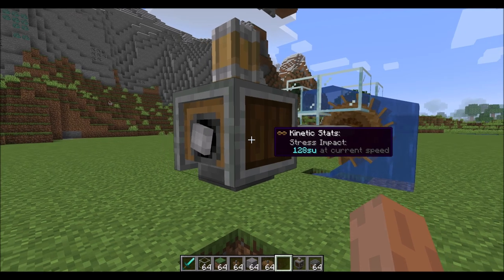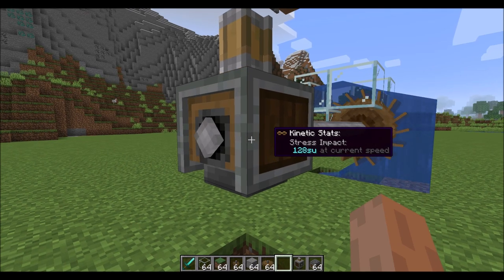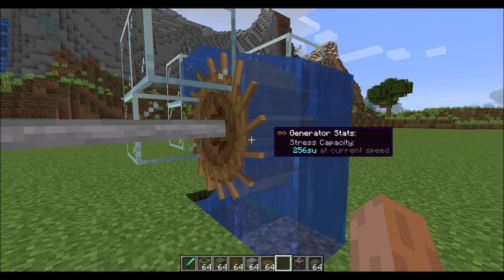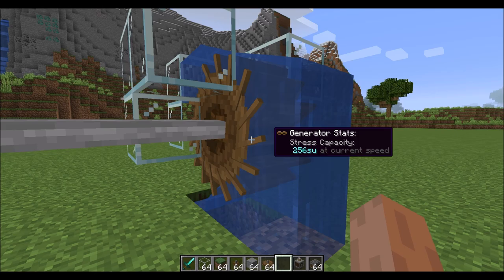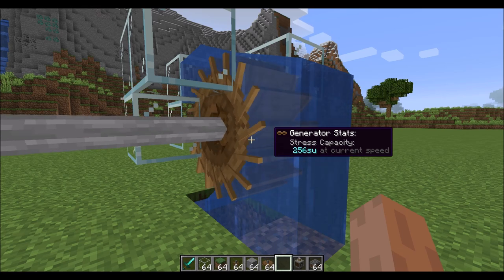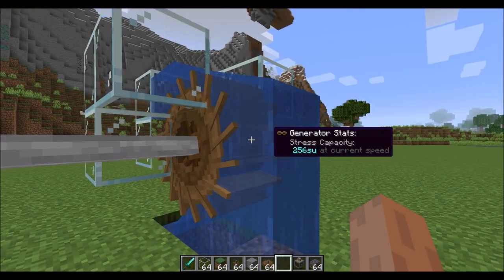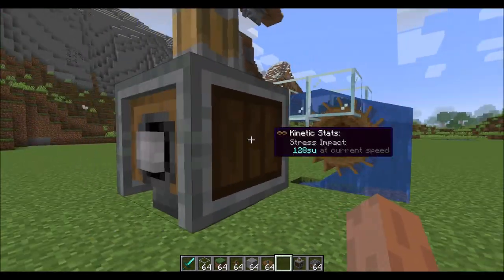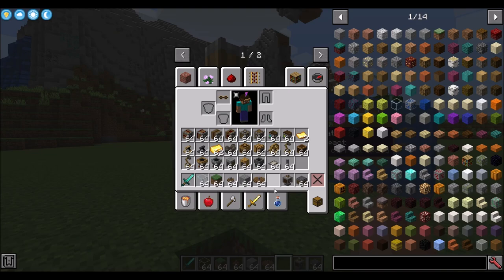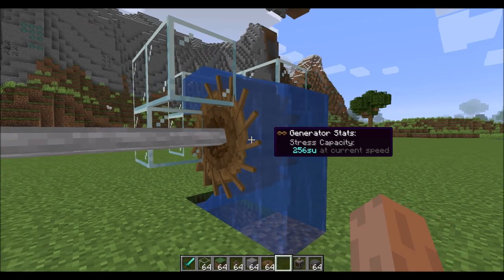The goggles give us kinetic stats. The press is using 128 stress units at the current speed, and the generator is producing 256 stress units. If you overwhelm the stress units — placing more machines on one system than your generators are producing — all the machines will seize up. At this speed we can run two mechanical presses, but any more and we'd be overwhelming our stress units.